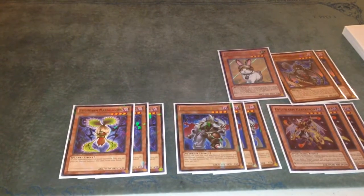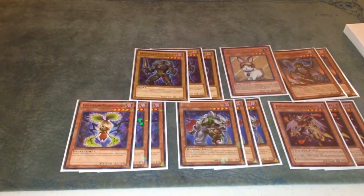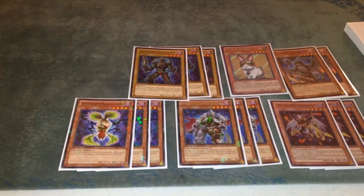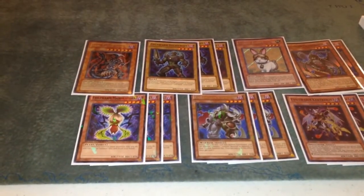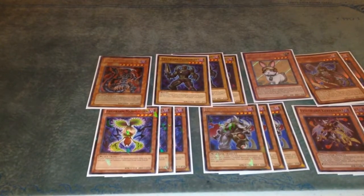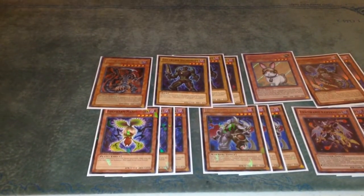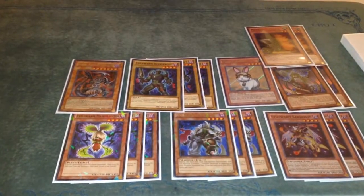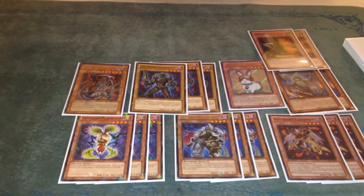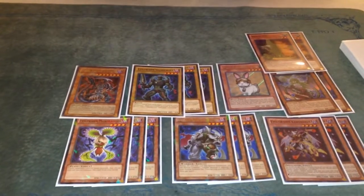One Rescue Rabbit, three Heliotrope — that's kind of how the deck works. One Dark Armed Dragon; if they kill your Ophion or whatever, he's another big monster that's hard to deal with. Two Maxx C — if you go second, you need to make up for the advantage. Two Effect Veiler, self-explanatory.